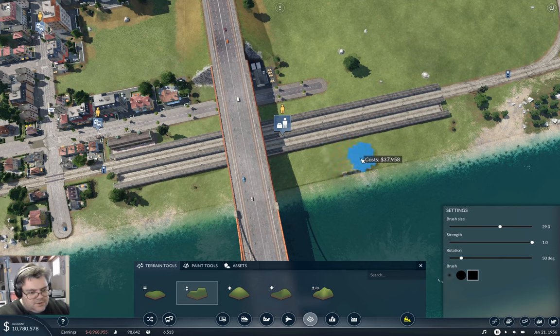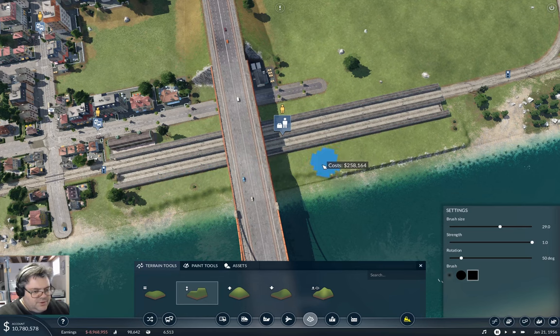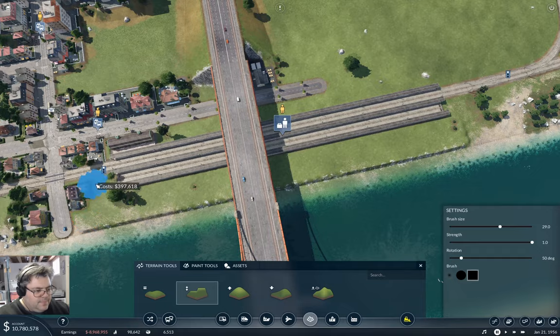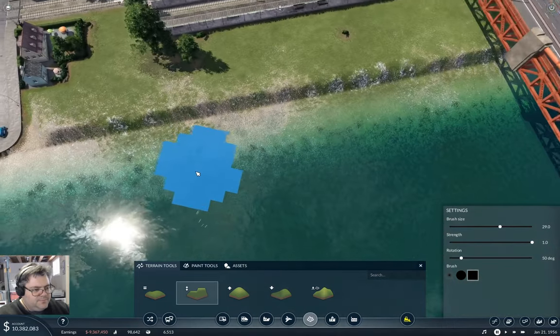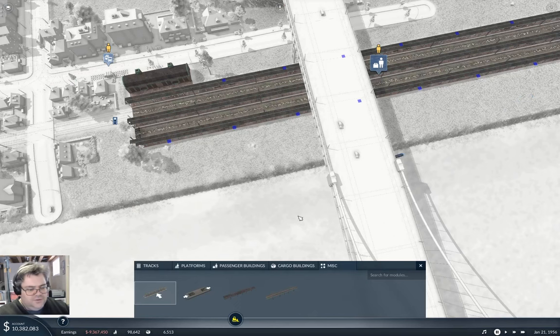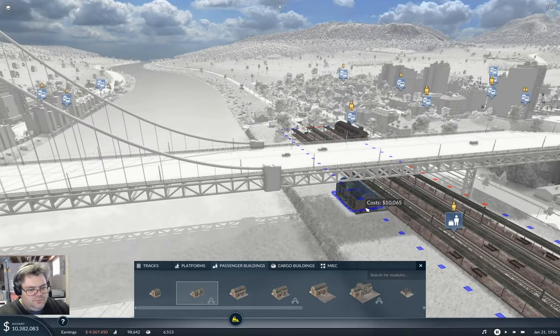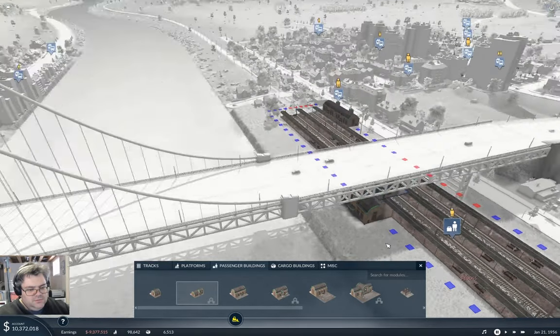Okay, what am I going to do here? I'm going to bring the ground up level with the station. Precisely so that I can put a station building on there. Now I can go and configure this and grab a passenger building and put it under the bridge like that.